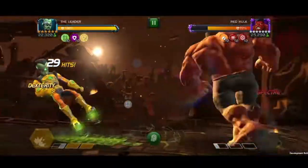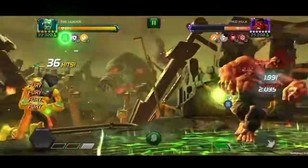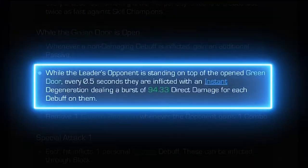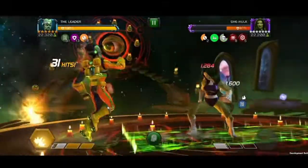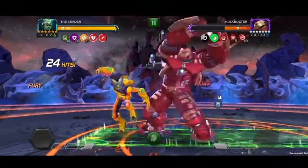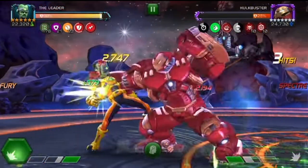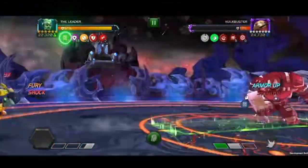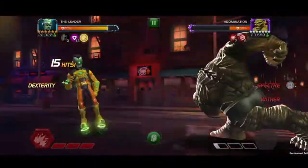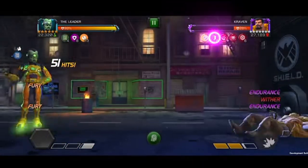Once the door opens, the Leader gains a Fury passive for each personal debuff on the opponent, lasting until the Green Door is closed. And whenever a non-damaging debuff is inflicted, he gains an additional Fury. While the Leader's opponent is standing on top of the opened door, every 0.5 seconds, they're inflicted with an Instant Degen, dealing a burst of damage for each debuff on them. Once the door is open, 6 Gamma is consumed each second. 1 Gamma is also removed whenever the opponent gains 1 combo. This removal is paused during the Leader's Special Attacks. Upon reaching 0 Gamma, the Green Door is closed. Once this happens, the Leader can't generate Gamma Radiation for 4 seconds. But if the opponent has an Endurance Effect active, this becomes 12 seconds.